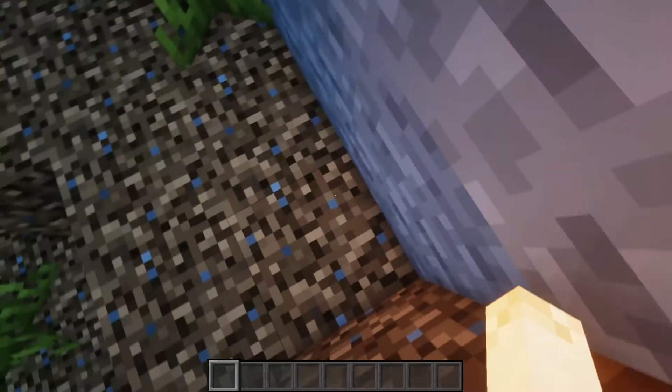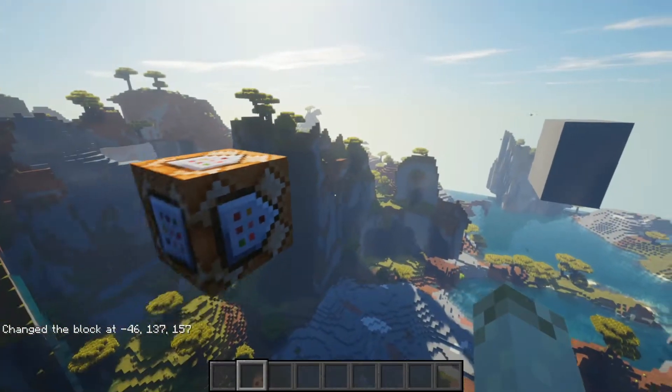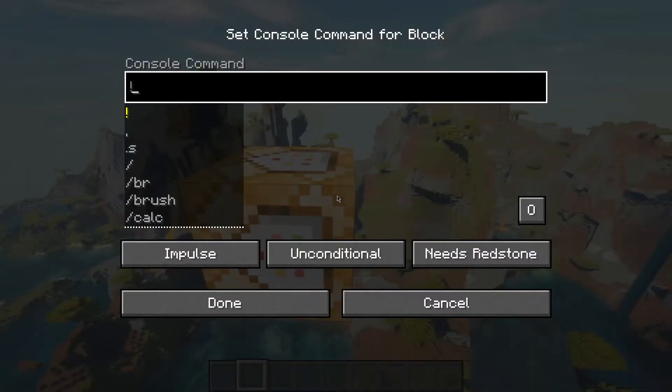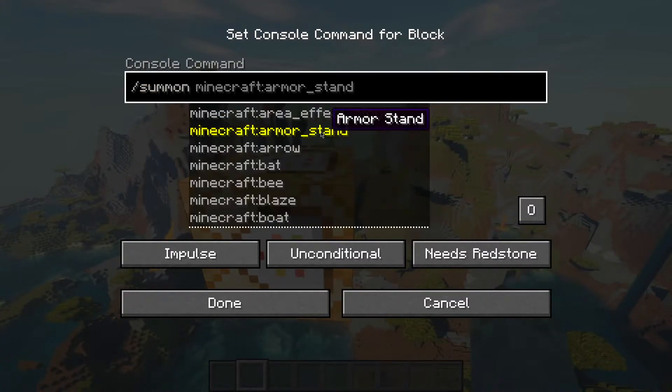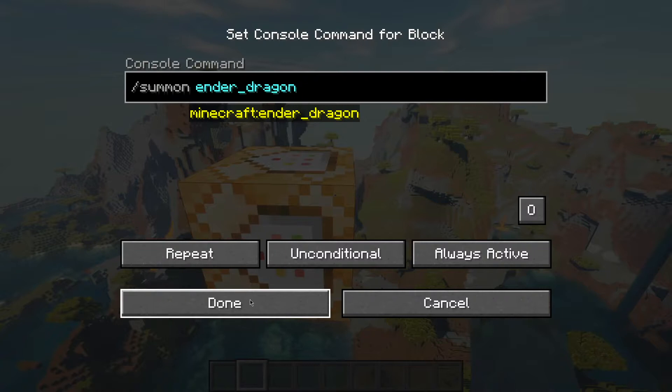Not to mention, if it's a light source and you have Optifine, it does in fact light up the area around you. That's all the typing commands I have. A lot of those can be used in command blocks — however, I couldn't leave you off without at least one example of messing around with command blocks, in which you can use the summon command to summon ender dragons with no redstone, on repeat.